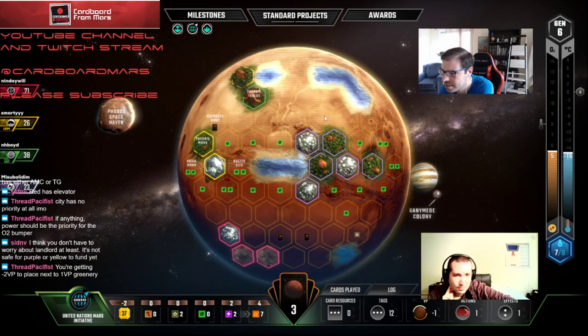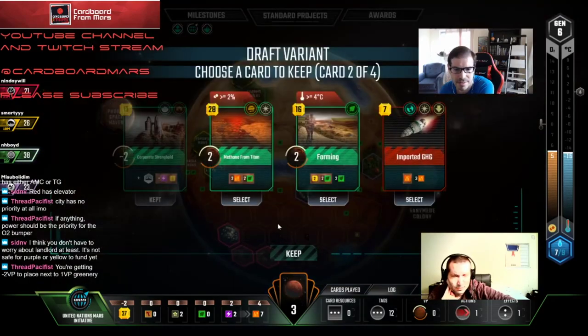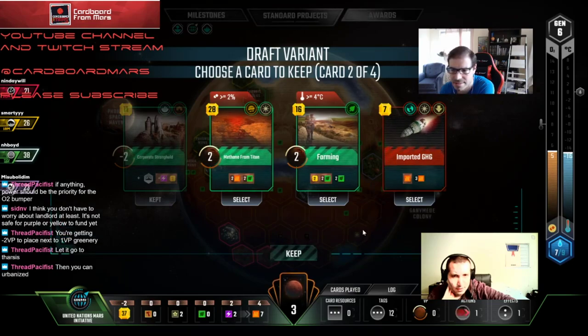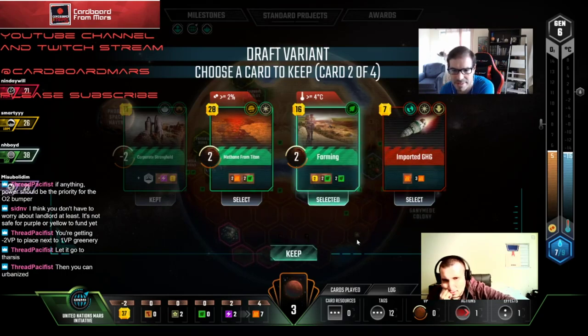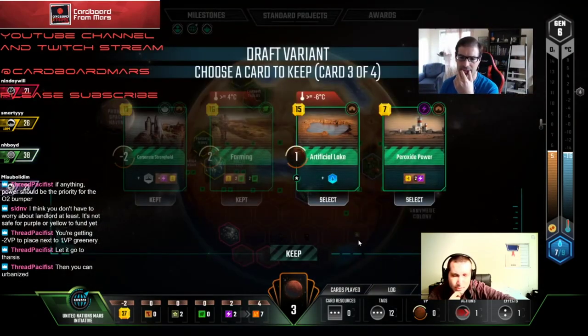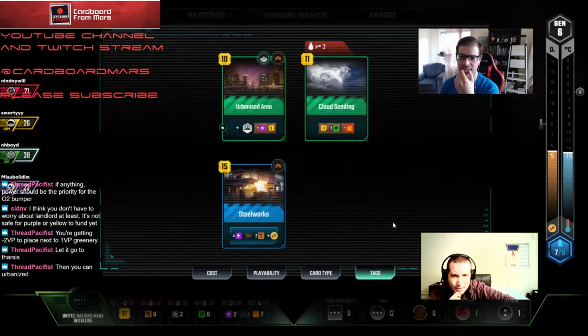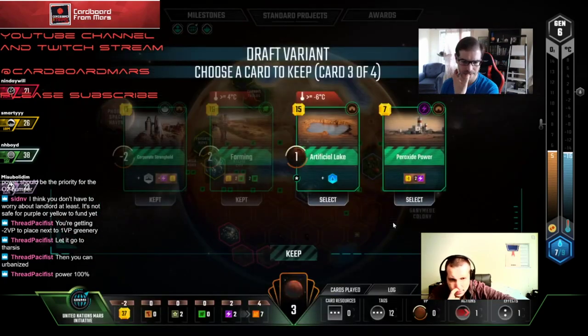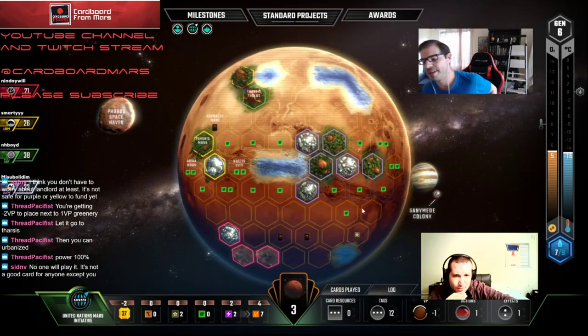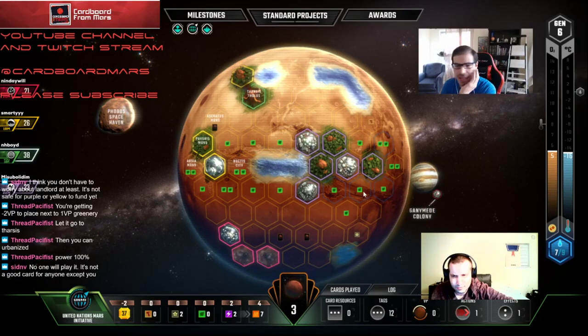I just don't want to deal with that minus two. Farming is going to be good in this game, and so is GHG. I think Farming though — we passed the GHG because we can Cloud Seed whoever. I was going to keep it because we could get a heat pump. Take Peroxide because we have Steelworks. Don't want to pass that Lake but we're going to kill the oceans before that even gets off. You're right. Peroxide gives us a way to get more points with Steelworks — it allows us to hit the oxygen game.